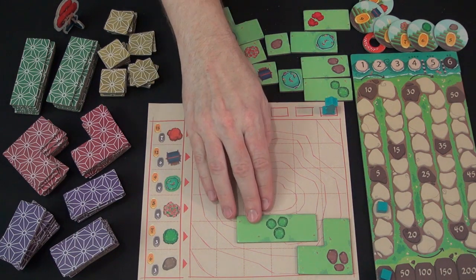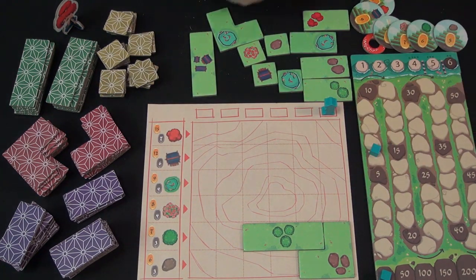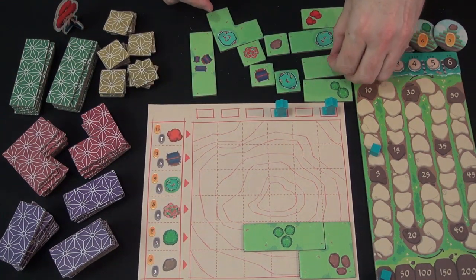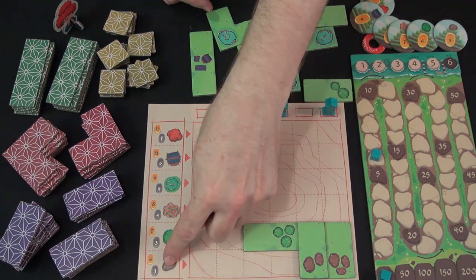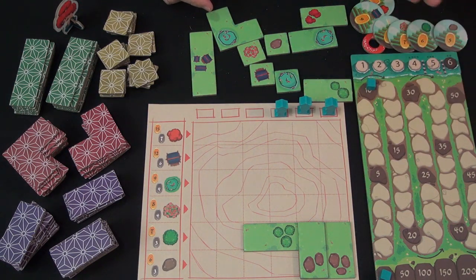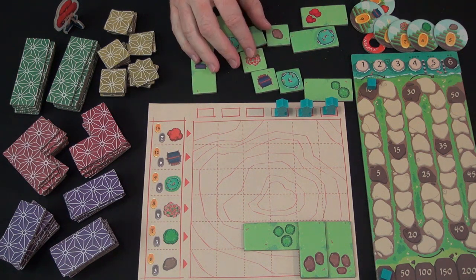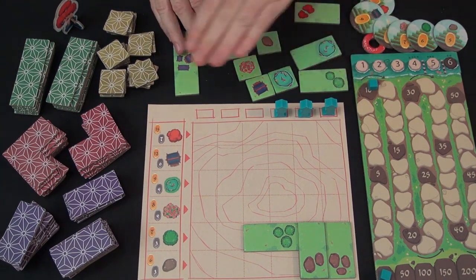On your next turn, if this tile were available, you place three bushes on the first level for three more points, and mark this column because the bushes are in this row. Maybe next turn you take a stone and put it in the stone row. With two stones on the second level, that's four points. You might want to add another stone on top for one stone on the third level — three points — but if the column is already occupied, you cannot place anything there.